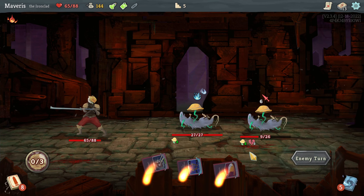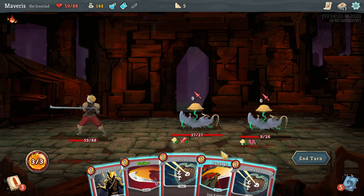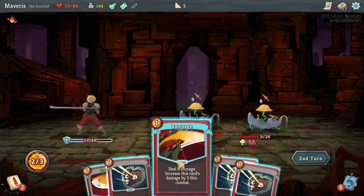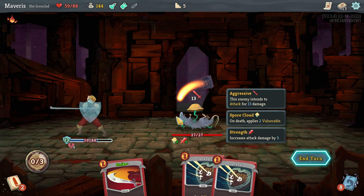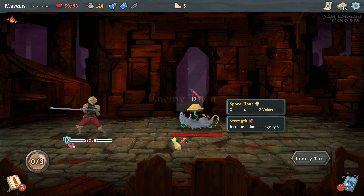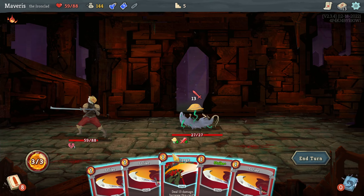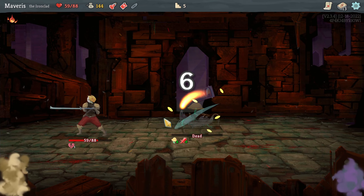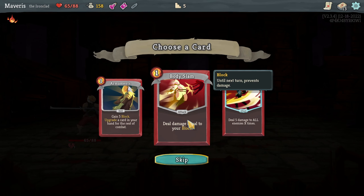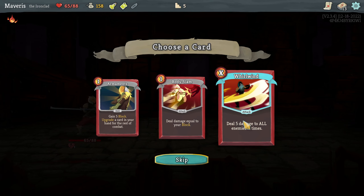So far, spot weakness has been meh. Shrug it off. Rampage will take him out. Defend. Rampage came around again. Rampage was quite good there. There's a body slam. Armaments is good when you upgrade it, but I loved whirlwind.